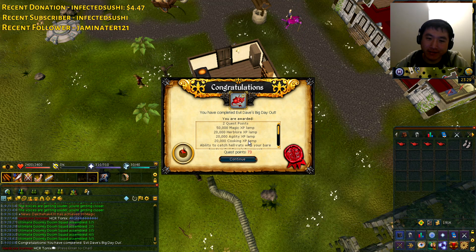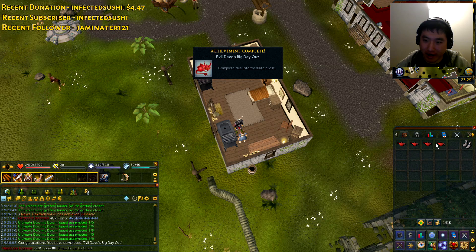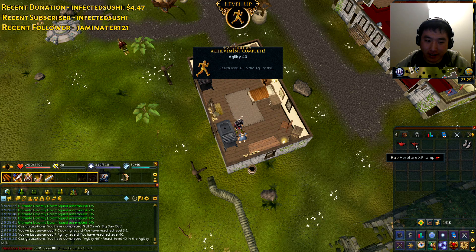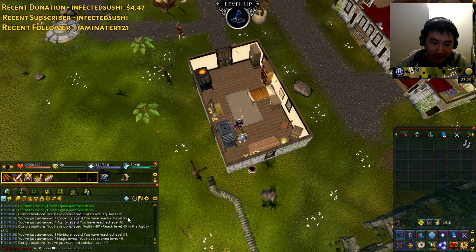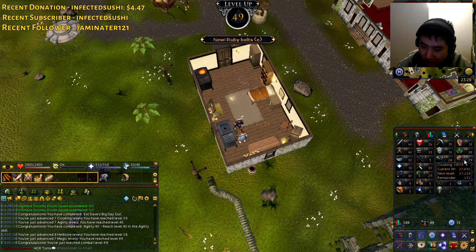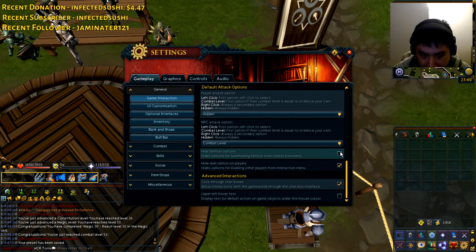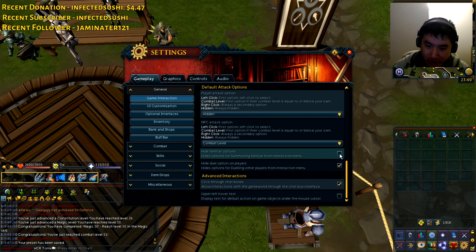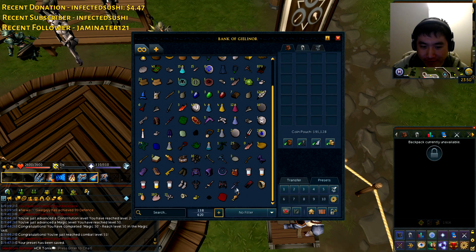Finally, we've completed the Evil Dave's Big Day Out quest. This has been a long time preparing — look at all these rewards, let's rub everything. Cooking XP, Agility, Herblore, Magic XP — 49 magic from this. Look at all these levels flying through the roof. I gotta hide these familiar options or else I would die like my crew. I should be safe from my Terror Bird.